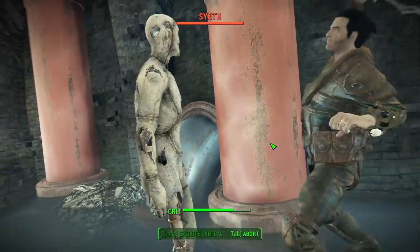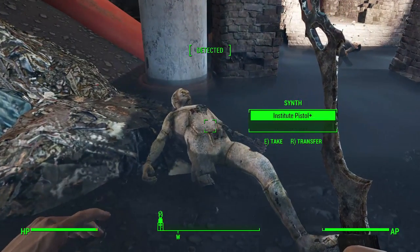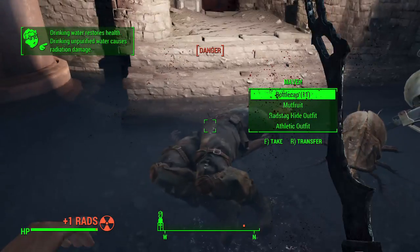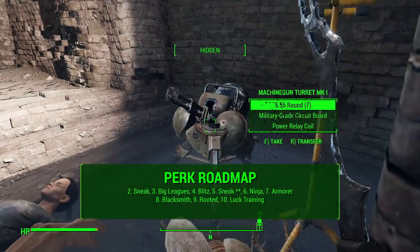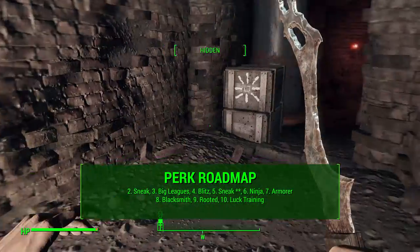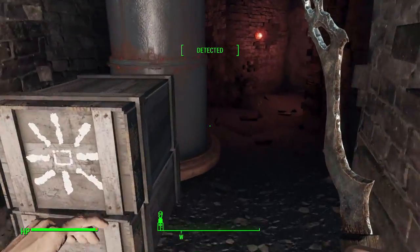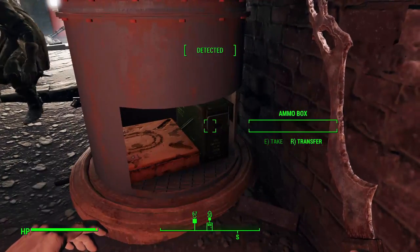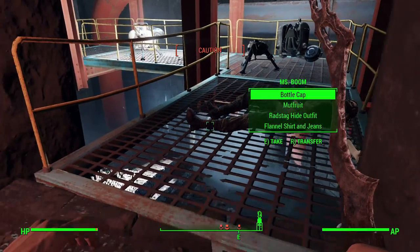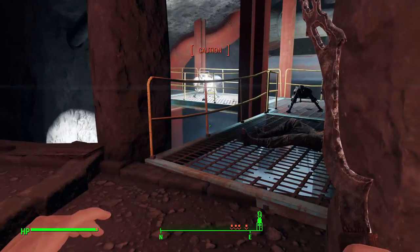Now that we've covered perks, let's talk about the perk roadmap — which perks to take during the first 10 levels. This isn't to micromanage your character; it's really to give you a solid starting point to flesh him out into the later levels. At level 2, take Sneak — establishing that stealthy melee playstyle early is important. At level 3, take Big Leagues — we are a melee character and increasing melee damage early matters. At level 4, take Blitz — adopting that teleporting playstyle early in the game is key.